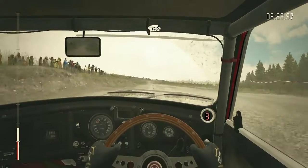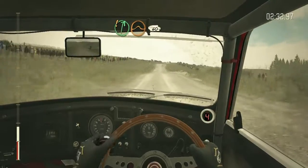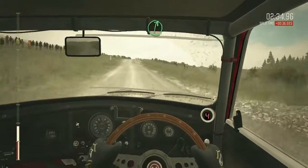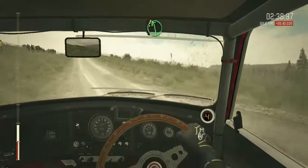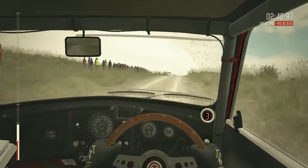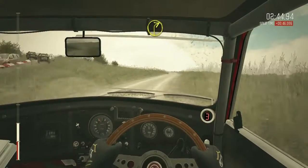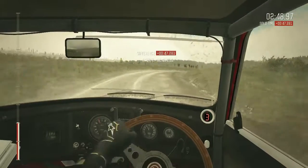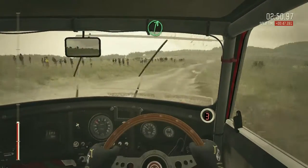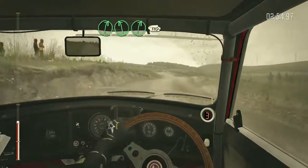170. Cair right 6 over jump, 60. Right 6 over crest, past junction. Into care, left 6, crest bump. Right 2 long, ditch inside. Crest, right 6. Left 6, right 6 over crest, 110 through dip.